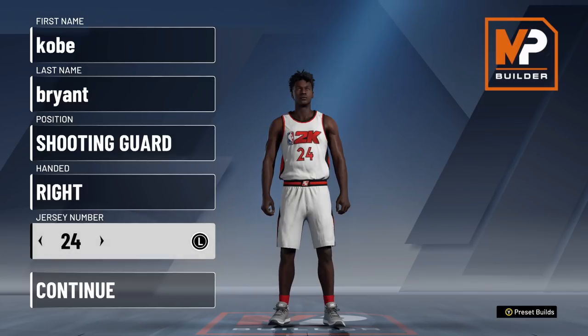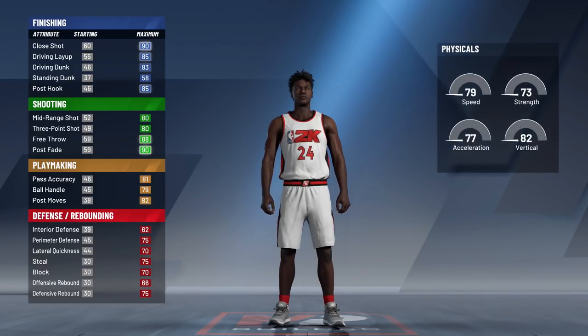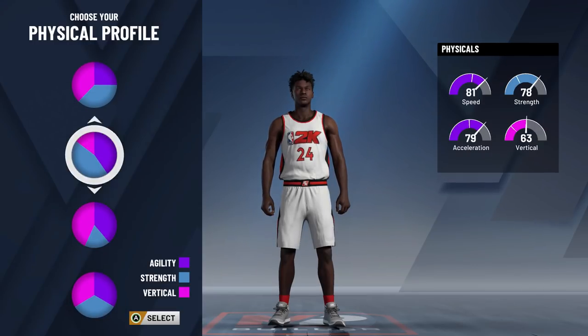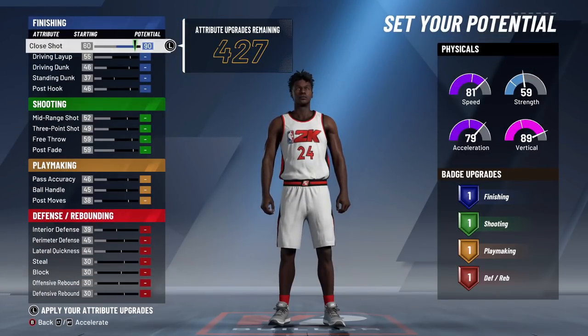This is my Kobe Bryant build for the shooting guard position. I might make a dedicated video when I hit legend. This is my favourite build in NBA 2K20 because it's Kobe Bryant, my favourite player of all time. We're going to go with the shooting-finishing pie chart. For the physicals, I'm going with 81 speed and 89 vertical — Kobe wasn't the fastest player, but he was the hardest working player of all time. The 89 vertical is going to make you catch a lot of bodies.